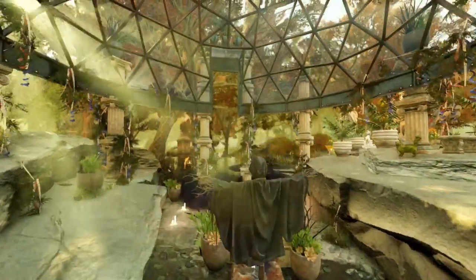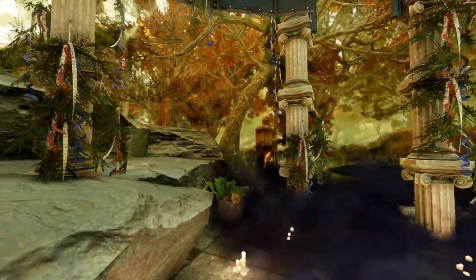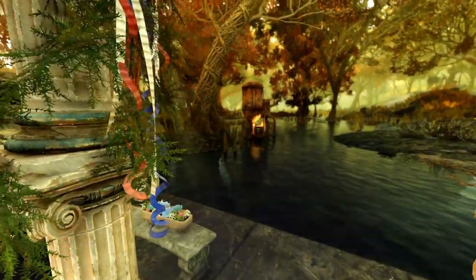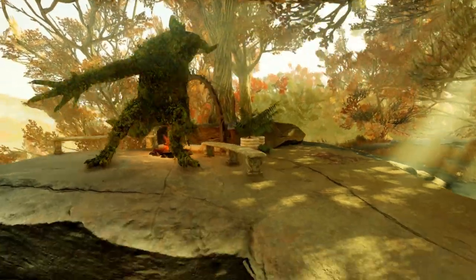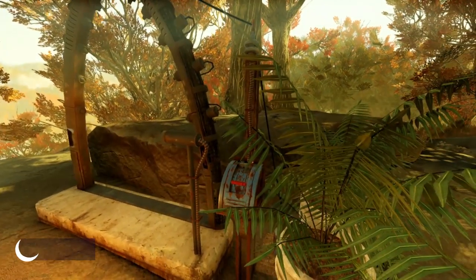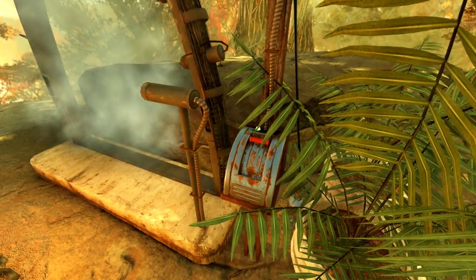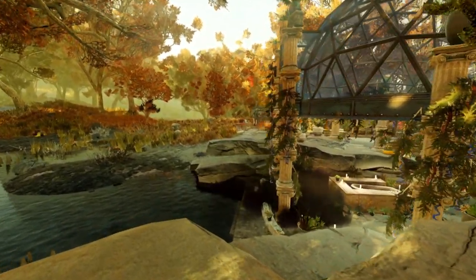The way the light filters in through the glass dome is just beautiful. To our left we have a little bit of topiary — a big old deathclaw. He helps me scare off all the rad toes that pop by. I named him Fred. And tucked away back here is where I keep my shower for all you filthy animals out there. You know who you are.